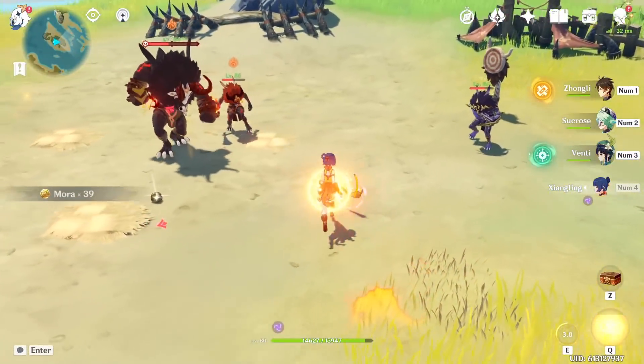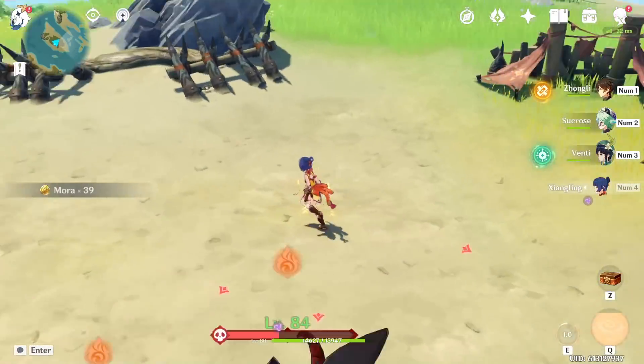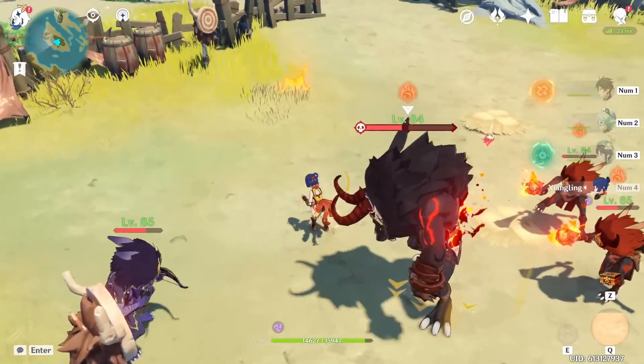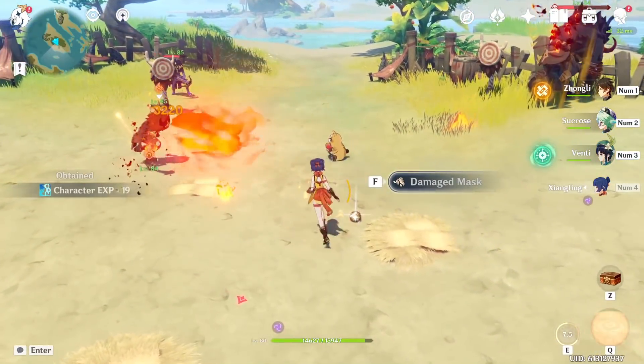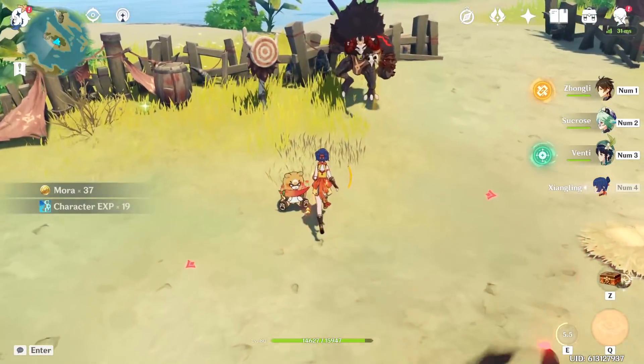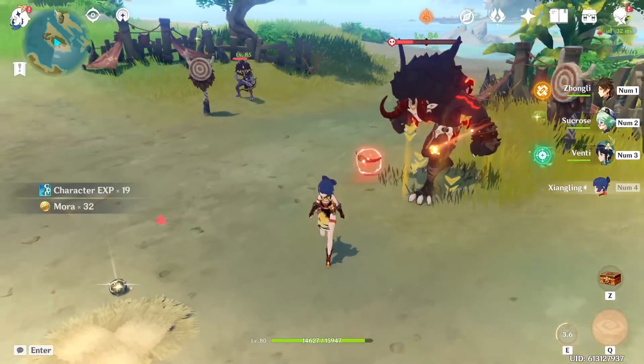Keep a stress ball handy when using Zhongli in preparation for Gouba's targeting driving you nuts. And as it turns out, when you want to record this little asshole not working properly, he just wants to work properly — smug little bear.